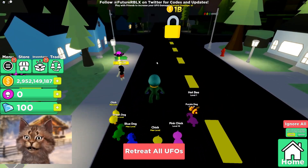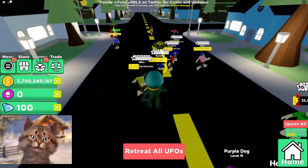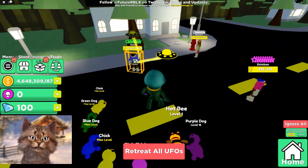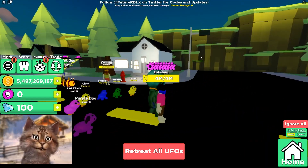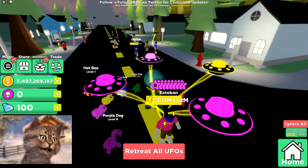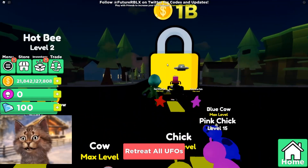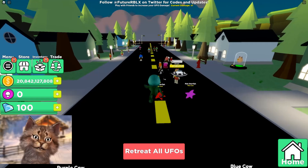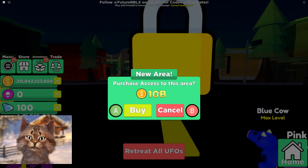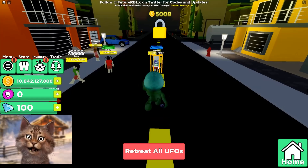I could probably already go into the next zone once I grab some of these guys. This guy needs help — let's help him. This guy is purple rank, he has four million HP! Some of these guys have a lot of HP. This zone costs one billion dollars to enter — the next one is 10 billion, and I can already go. Then 500 billion after that.